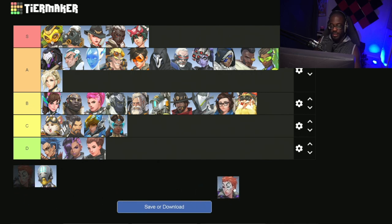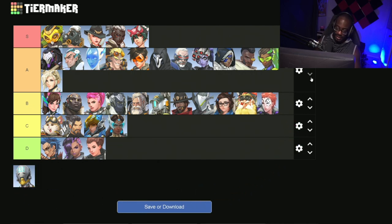Next up we have the only B tier support: Moira. Moira is okay — she's not terrible but she's also not that great either. She is basically just a heal bot for the most part. All you're really going to get out of her utility-wise is damage, but if you compare that utility to other heroes like Ana, Baptiste, Lucio, Mercy, and Kiriko, she has the worst utility. Many people kind of get hard stuck doing damage with her, so for that reason she's B tier.